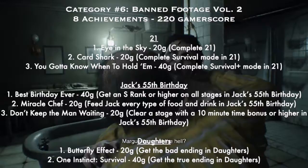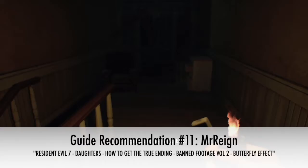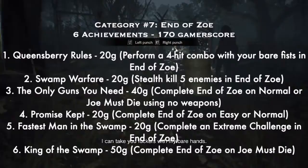The last section in Banned Footage Volume Two is Daughters. Number one: 'Butterfly Effect' — 20G — get the bad ending in Daughters. Number two: 'One Instinct Survival' — 40G — get the true ending. This was a really easy section; you just have to know what to do. I won't ruin the endings but the guides will show you — it wasn't super hard.